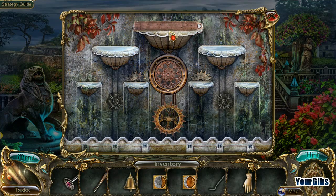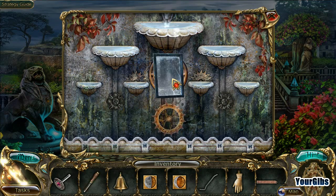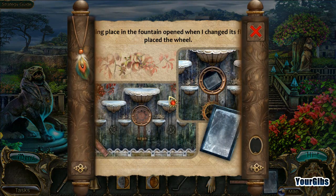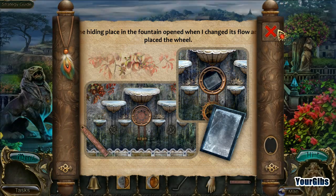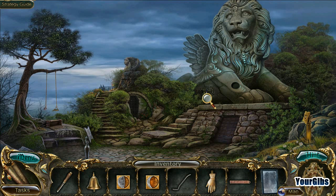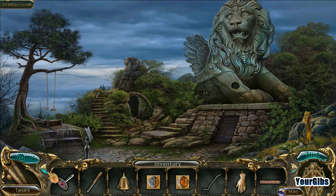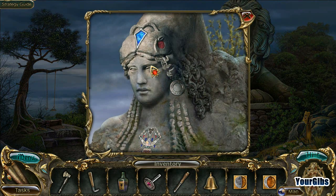What exactly am I doing here? Oh I see - bell clapper and a rectangular mirror. The hiding place in the fountain opened when I changed its flow and placed the wheel. Why do I need a rectangle? I don't know - maybe I'll find out what goes there later. There's a niche on the statue's paw - I bet some decorative element is missing. I don't think I have anything that's round - belt buckle? I didn't even know this was here.